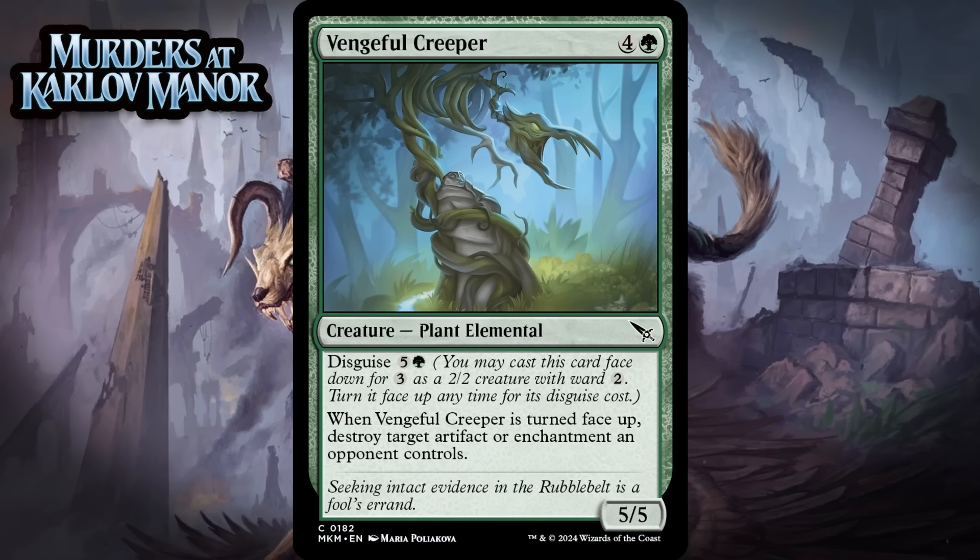Next up, it's Vengeful Creeper, which for 4 generic and a green is a 5/5 plant elemental at common. It has disguise for 5 generic and a green, and when it's turned face up, you destroy an artifact or enchantment an opponent controls. A 5-mana 5/5 is pretty beefy, and this one has some nice disenchant upside. I can see wanting one of these in most of your green decks. I'm giving it a C+.